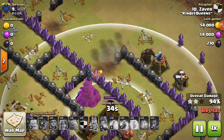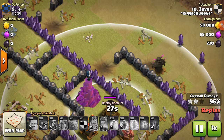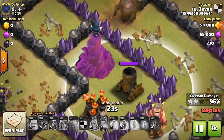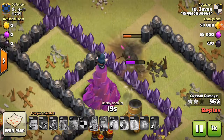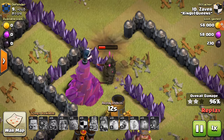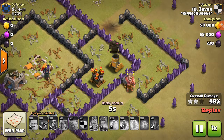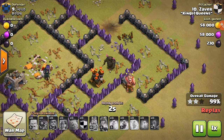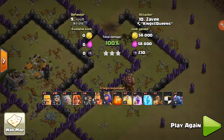Right here I'm hoping the PEKKA goes into this compartment, but she decides to go on the outside and take out those buildings first. Thirty seconds left and I'm freaking out — I need that three-star. I haven't been added into a clan war in so long, so I really need to do good. Luckily the towers go down in two hits, which was my saving grace.